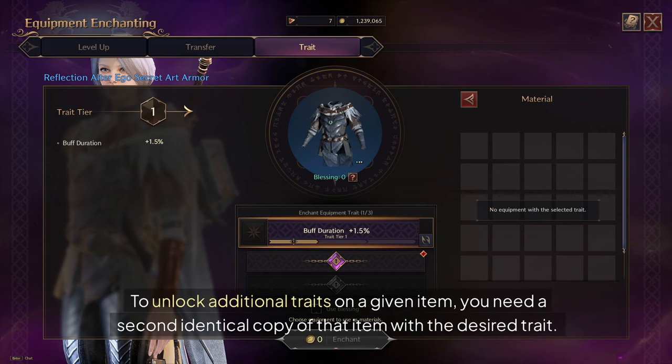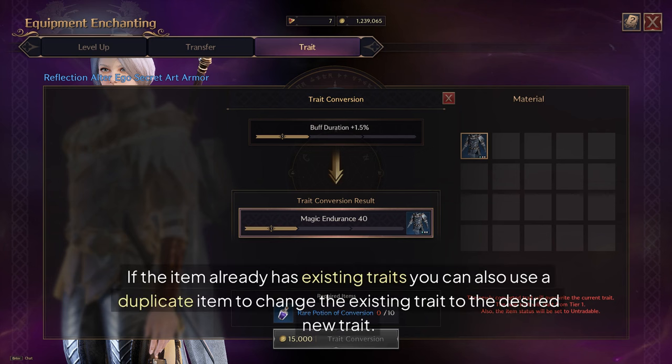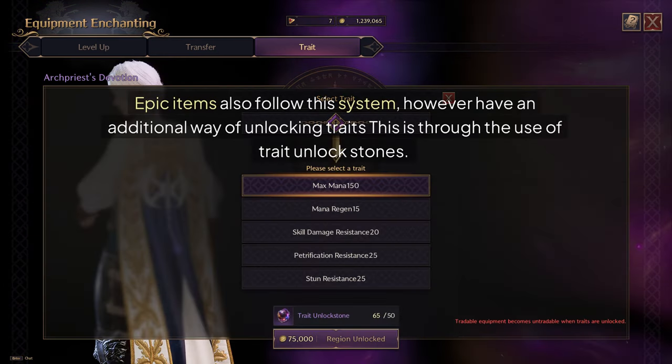To unlock additional traits on a given item, you need a second identical copy of that item with the desired trait. If there is a locked trait slot on an item, this will allow you to add the new trait at level 1. If the item already has existing traits, you can also use a duplicate item to change the existing trait to the desired new trait. This is the same for Common and Rare items. Epic items also follow this system, however, have an additional way of unlocking traits.